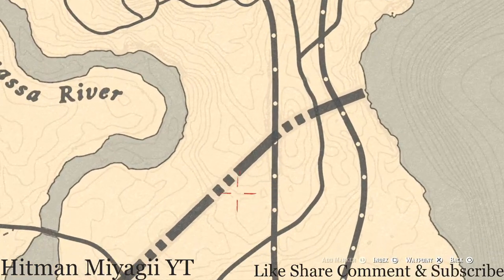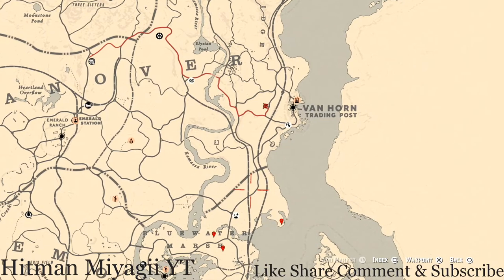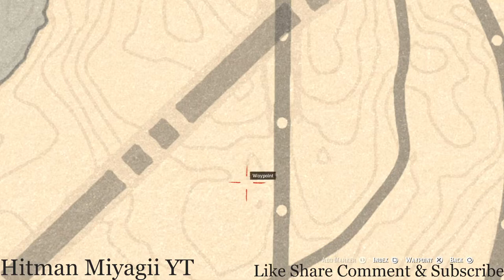Let's go down to this triangle here. Right here at this location near this triangle, right at the bottom of it, there's a clothesline. Right in the middle of that clothesline, pull out your metal detector once again and you will get another random coin. I cannot tell you what it is because it is randomized.